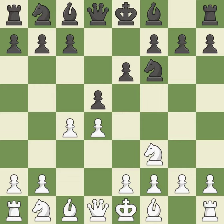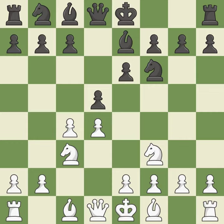D5 takes space in the center, attacks the C4 pawn, and helps control the E4 square. This develops a knight from its starting square, activating it. B7 develops the bishop, supports the knight on F6, and prepares castling. Growing a bishop from its initial square activates it.